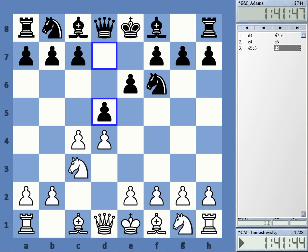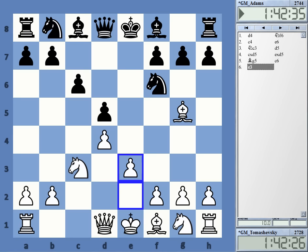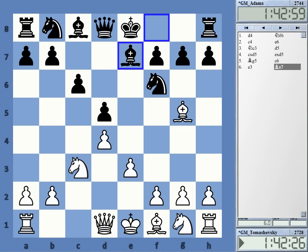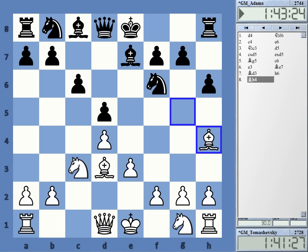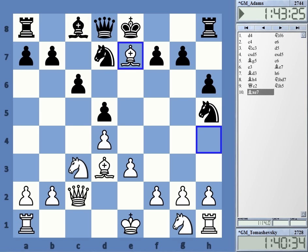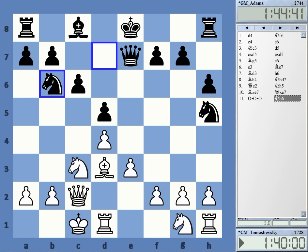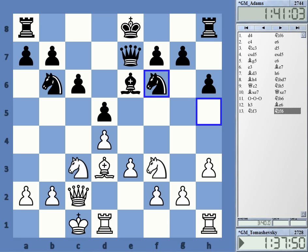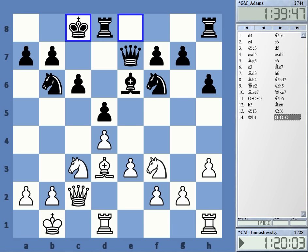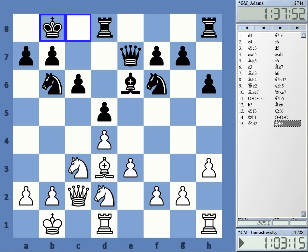Tomaszewski-Adams: we got a Queen's Gambit Declined. Nowadays they tend to allow the exchange variation because a particular plan, also here employed by Adams, has gained lots of popularity. This is the line with knight to h5. I'm still a little bit puzzled why they insert h6 - I don't understand really. Maybe I have to invest time one day to understand why h6 is essential. Anyway, the knight h5 plan is very decent for black. Black gets long castles in and in this position doesn't have that much to fear.